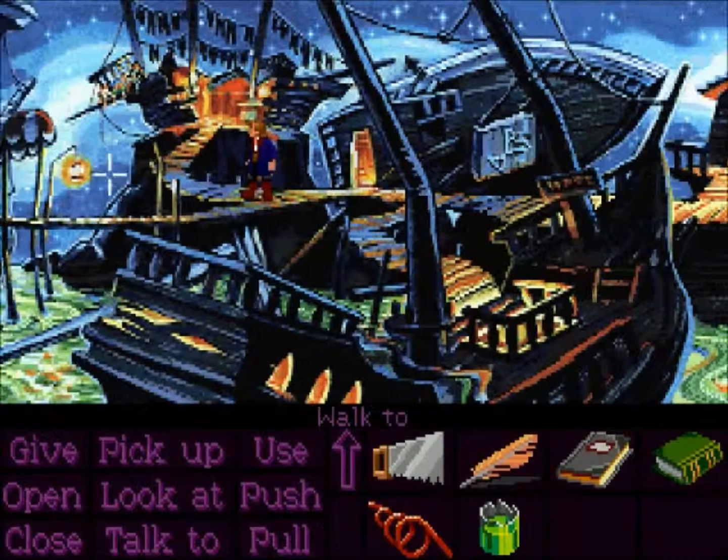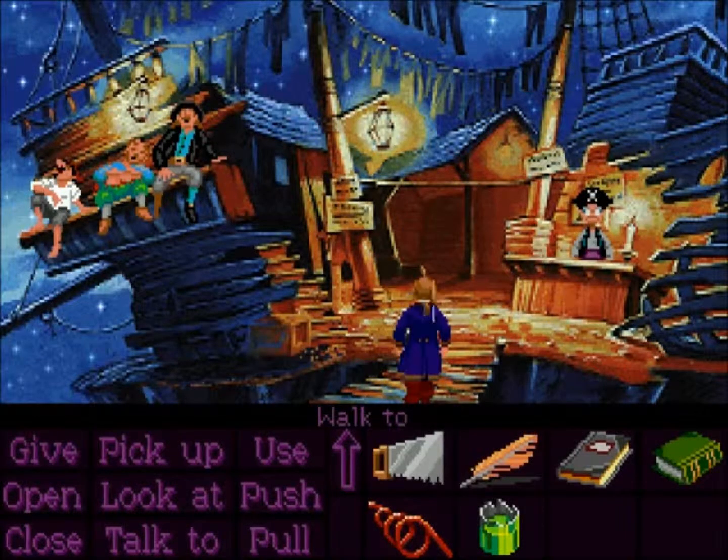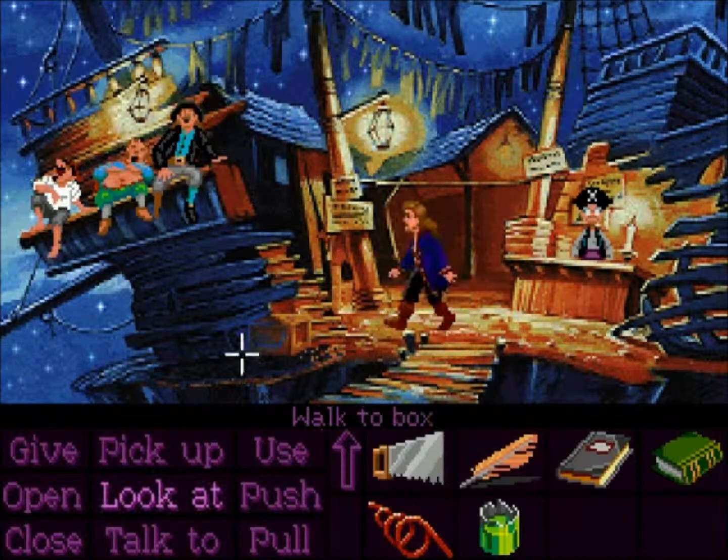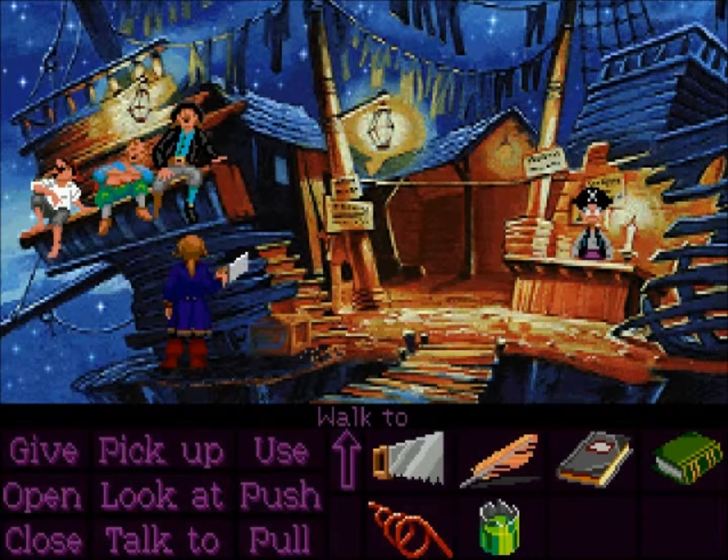I should be going after that map piece that we lost last time. But I got things to do around here, these parts. Like for instance, we can go over here. Now we're going to saw off this peg leg. Trust me, it'll come in handy.